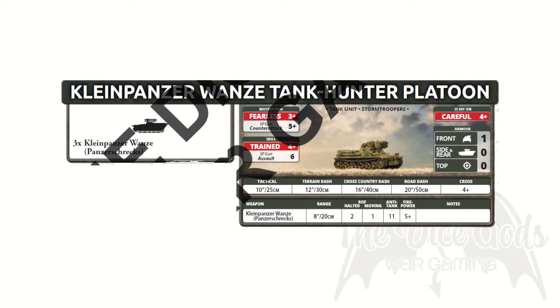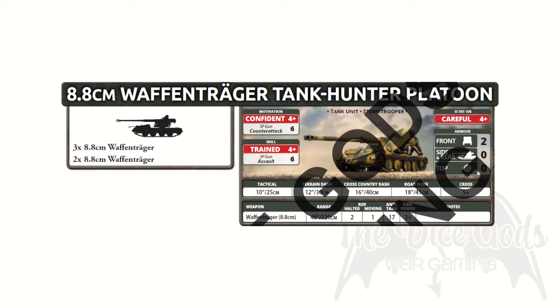If you've ever wondered what happens if you slapped 6 Panzerschrecks on a demolition carrier, Berlin German has the answer — the Klein Panzer Vans. These guys have no armour, no range, but could in theory be devastating. They were designed and used within the confines of city streets to conduct hit-and-run attacks, and that's what they're for in game. Big wide open spaces are not these little guys' friend. What the world needs more of is vehicles designed around a hoofing great gun — the 8.8cm Waffentrager is here to make your day. This is a gun carrier with a Pak 43 8.8cm gun on top. It might have no armour, but that anti-tank 17 is going to leave a mark. Still, at over 5 points per gun, you would hope so.